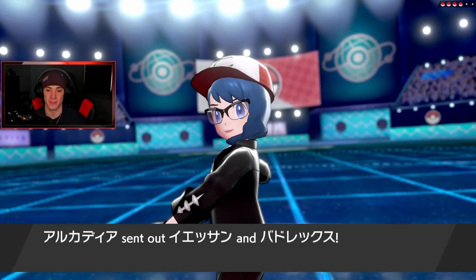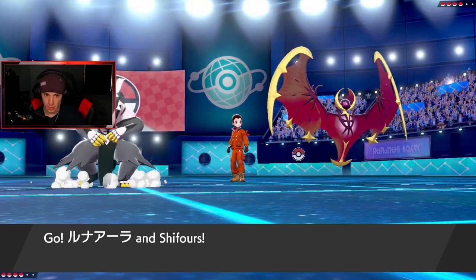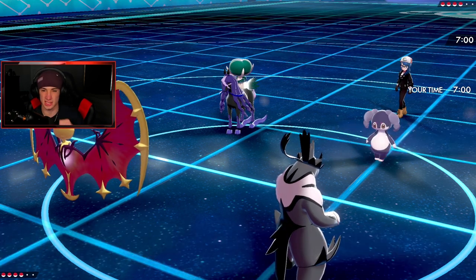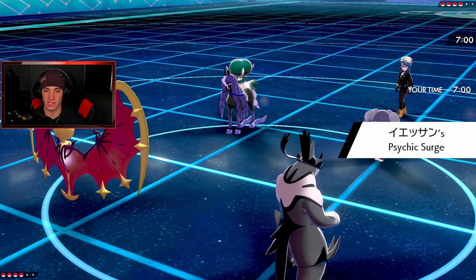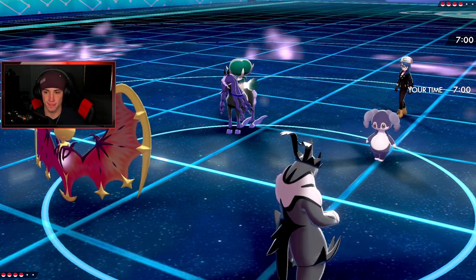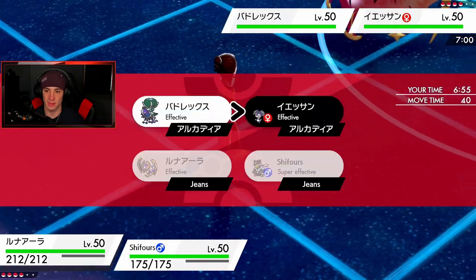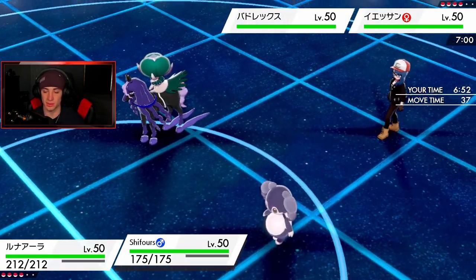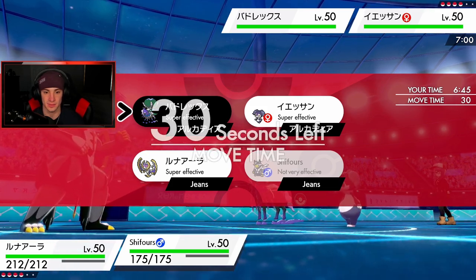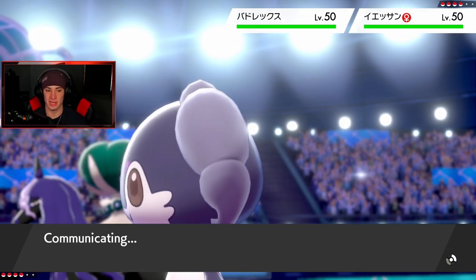He's going to lead Calyrex, so Follow Me and all that stuff is definitely coming out. I'm going to Dynamax Lunala and go for a Max Phantasm. Urshifu can't Sucker Punch into Psychic Surge — no first-turn priority. I'm thinking Airstream to get the speed boost for the team. Actually I'll drop a big Wicked Blow to try to take something out, though if he uses Follow Me it'll redirect to Indeedee.